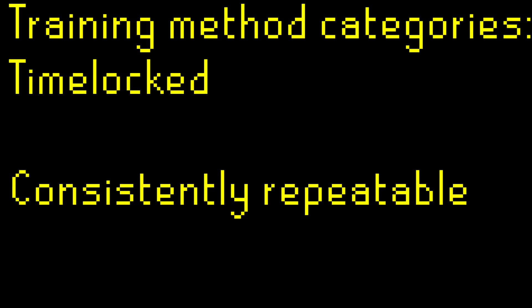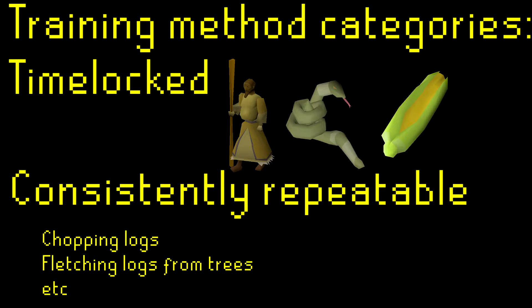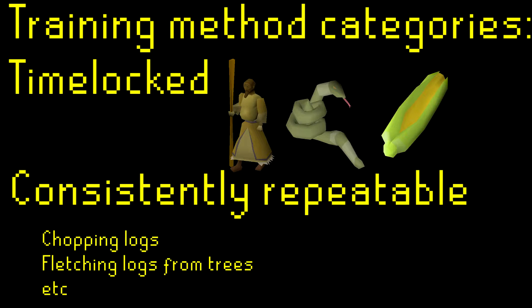Just like certain items are harder to get than others, certain training methods are more consistent than others, so they've been categorized. A time-locked training method is a method which has a time of over a minute to repeat and the time cannot be reset by world hopping. Examples might include making battle staves obtained from Zaff, Tears of Guthix, or cooking sweet corn obtained by farming. A consistently repeatable training method is a non-time-locked training method which does not require any secondary or tertiary items. In the case of the farming skill, however, we have to remove the non-time-locked requirement as everything in farming other than the Tithe Farm is time-locked. Best in slot item is the best item in its slot of a particular style of combat out of what is available, deemed by best in slot calculator, or the best form of a tool like the highest tier pickaxe or axe.